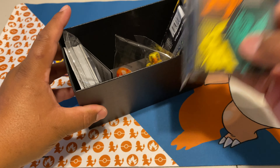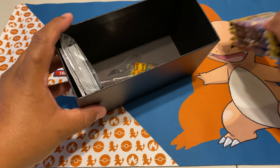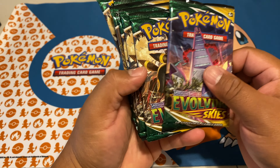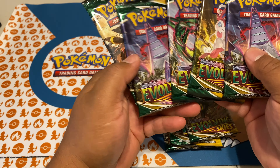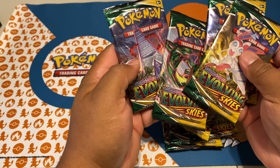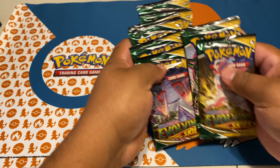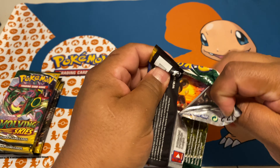Here are all the sleeves — very, very nice sleeves. This one does not come with any promo card unfortunately. Here is the code card. Now the main event: Duraludon, three Umbreon packs, Sylveon, Rayquaza, four Umbreon packs — we're gonna go with that. We're gonna start off with Sylveon, Rayquaza, Duraludon, and end it with Umbreon. Let's see if we get that first pack magic.